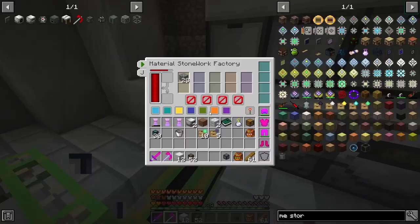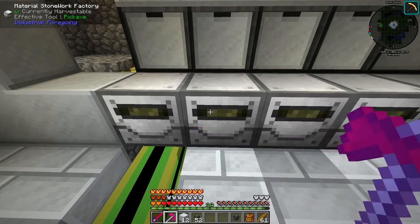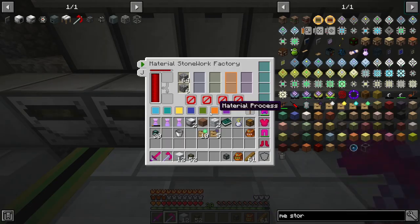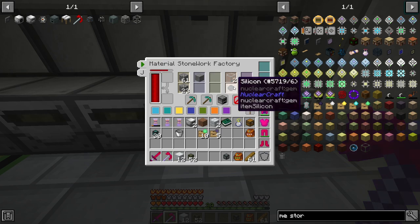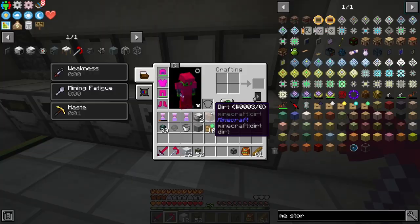Each of these is getting power now. So we're making cobblestone here, gravel here, sand now, silicone now, and glass now. So this is what we wanted — we want glass. And in this one we're just gonna leave it as cobblestone. Each of these is gonna be put up into here.